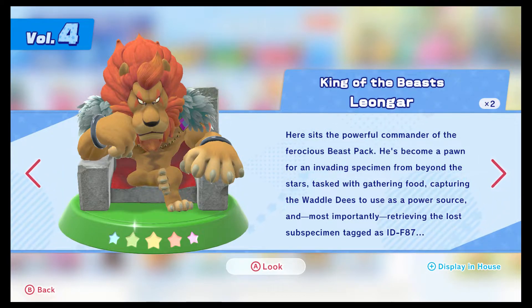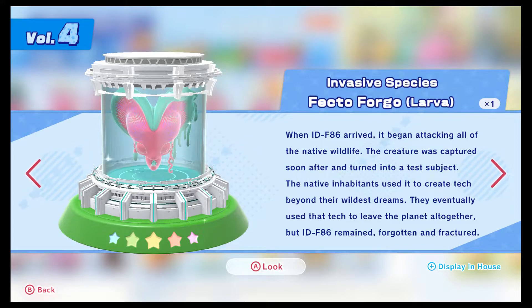Here's Leongar - he's become a pawn for an invading specimen from beyond the stars. Poor guy. At least he got a cool cape out of the deal. Here's Fecto Forgo larva form - when IDF-86 arrived, it began attacking all of the native wildlife. The creature was captured soon after and turned into a test subject. The native inhabitants used it to create tech beyond their wildest dreams, eventually using that tech to leave the planet altogether. But IDF-86 remained - forgotten and fractured.